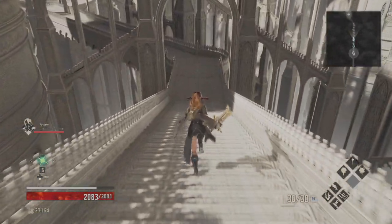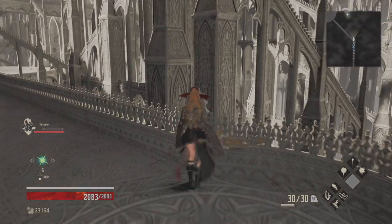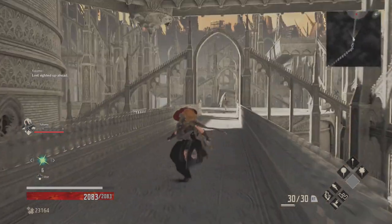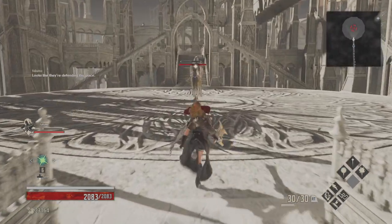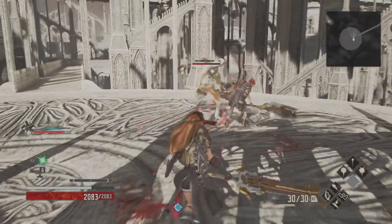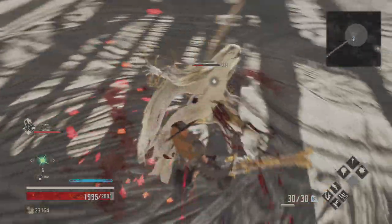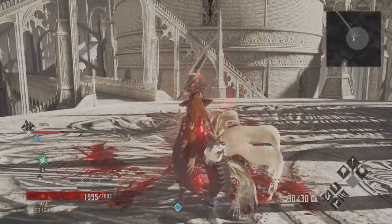But first up, at least in this episode anyway, we're going to unlock our very first shortcut in the area, which will make continuing a little bit easier. First up, we're going to get introduced to our new gold friends here. They're not very nice. One of the things to note with them is that there's a bit of a delay between the first attack and the second attack, so if you're going to roll to try to avoid it, you do need to leave a gap in your roll, otherwise it will roll catch you.